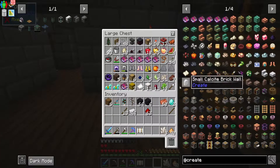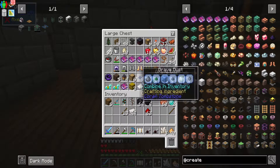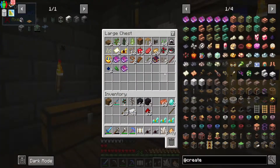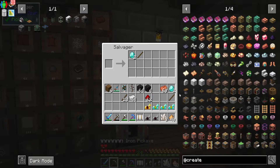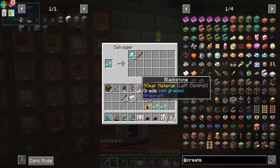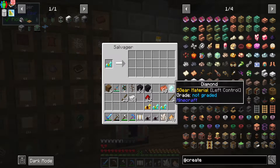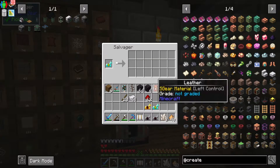Another good thing to do is horse armor — unless you're using it of course. Horse armor is really good for getting resources back, especially diamond ones. Gold's good as well. Chain mail doesn't seem to translate, which is fine. But if we put diamond horse armor in, we should see how much we get — I think we get leather back. Look, you get six diamonds per go and a bit of leather, which is cool.